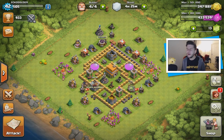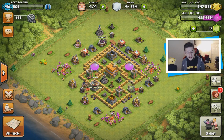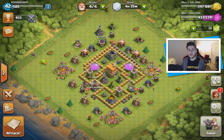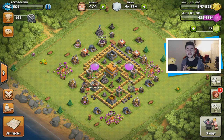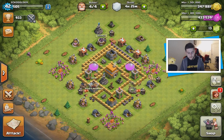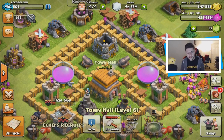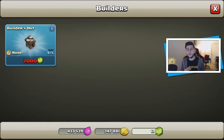Hey guys, my name is Echo and welcome back to another live episode of my Clash of Clans series. If you are new to my channel, thank you for subscribing. However, start out with the previous episode from last week because a lot has happened. We finally upgraded my town hall from level 5 to level 6 and I also have four builders available.